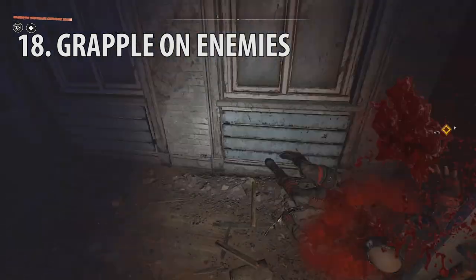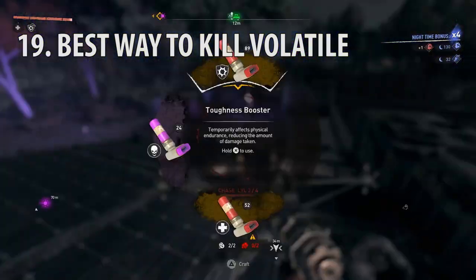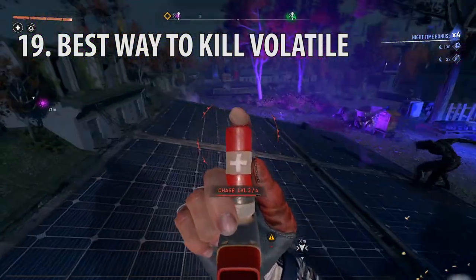You can pull enemies toward you by pressing L2. The best way to kill volatiles is with the strongest weapon in the game, the crossbow, and by using your UV bars, UV light, toughness, and regeneration boosters, all while being near a safe zone which also contains a UV light.